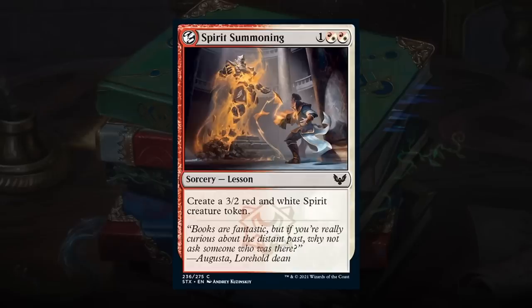This is our first Lesson card. In Strixhaven, many cards have the Lesson subtype. Spirit Summoning is a 3-mana sorcery that creates a 3/2 red-white spirit token. Lesson cards are typically started in the sideboard, since cards with the Learn mechanic let you pull sideboard Lessons into your hand. Every Lesson card goes up in value because of that. While a 3-mana 3/2 is nothing special in a normal set, the Lesson status makes it quite important — happy giving Spirit Summoning a B. I'll give almost all the summoning cards a B grade.